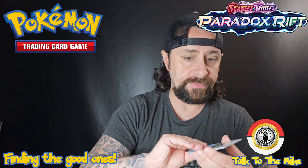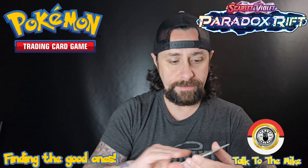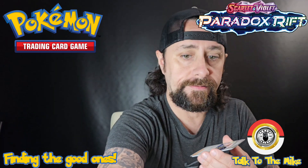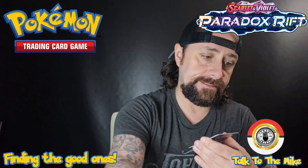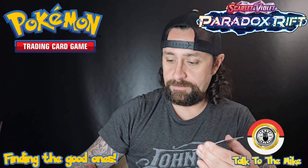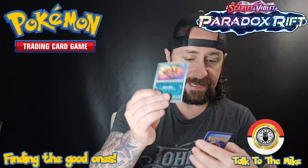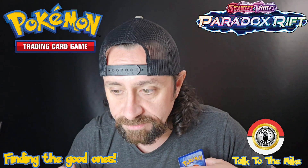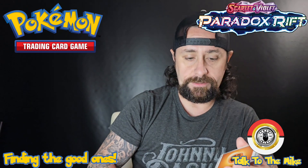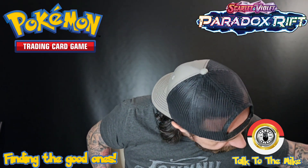Pack 4: Bounce Sweet — didn't even know that existed. Feebas, Ampo, Graventula, Crobat, Rarx, Minior, Reverse Holo Pen Sage, Reverse Holo Nickit — I thought we had a Nickit somewhere earlier. And a Full Holo Palkia along with basic energy. No sleeve-worthy cards yet.